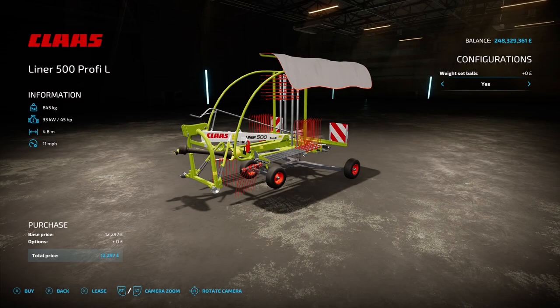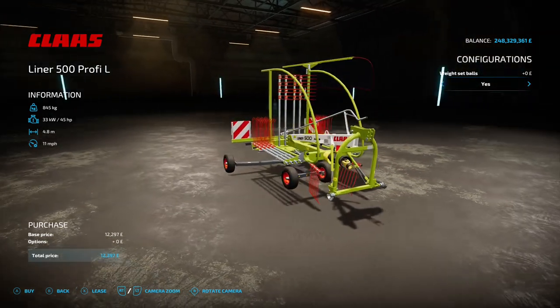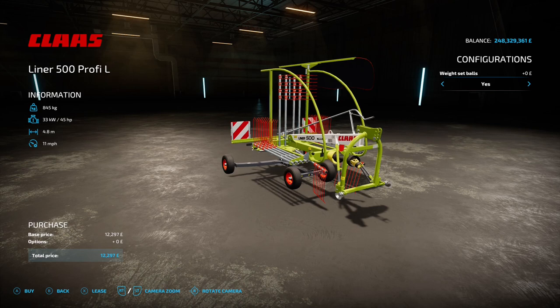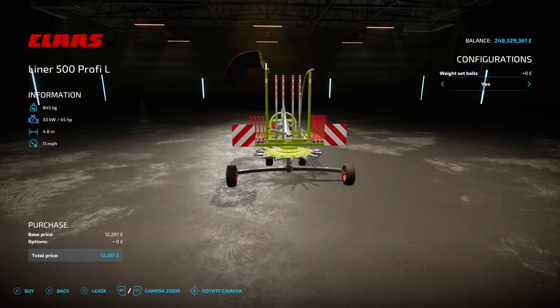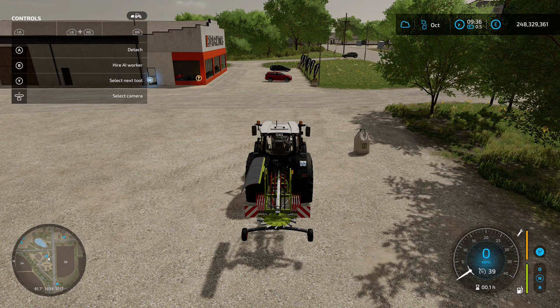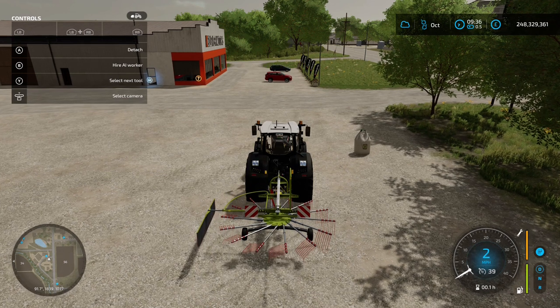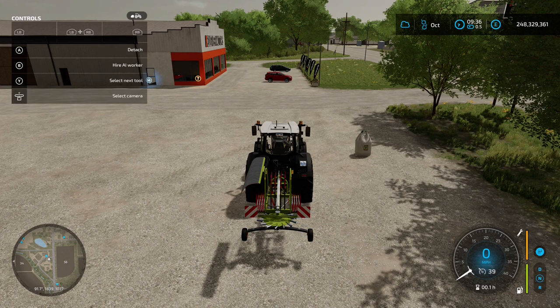Next up we've got the Class Liner 500 Profi Out by Agrar Design Austria - 5.31 megabyte on the download, found under wind rowers. It requires 45 horsepower, has 4.8 meter working width and 11 mph working speed. Options include a weight set with balls yes or no. It's 12,297 to buy. The folding mechanism is brilliant - you unfold it with LB and A, and fold it back with LB and right stick left and right.